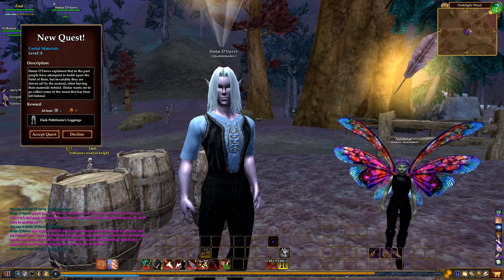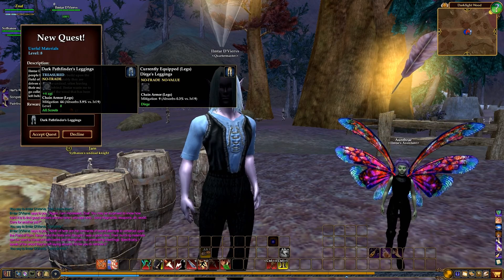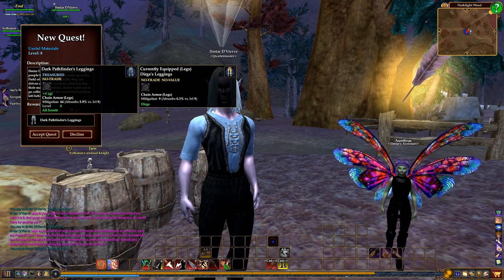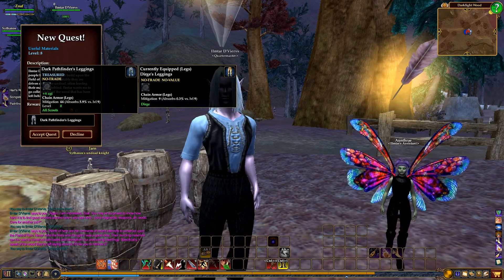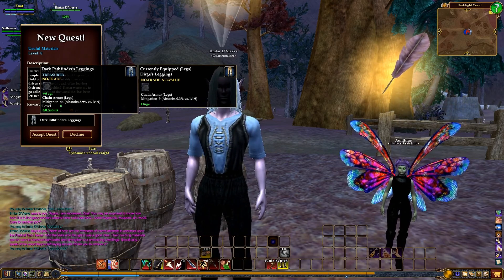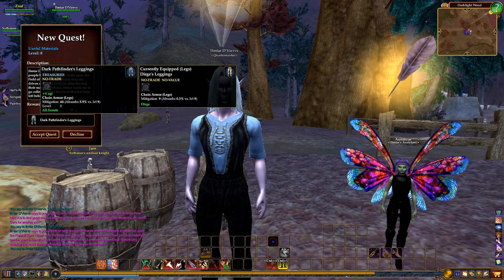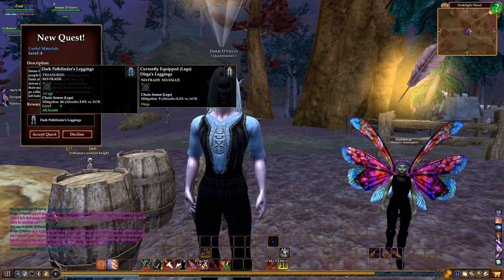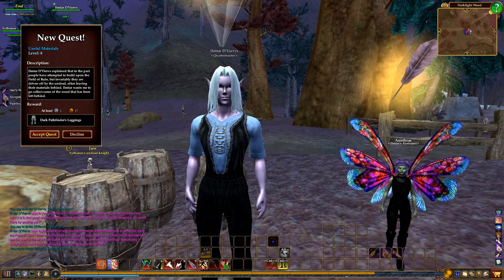Useful materials, level eight — you get at least two silver 17 copper, plus a new pair of pants: dark pathfinder leggings, treasure, no trade, six agility, chain armor legs, mitigation 45, level eight, and for all scouts. Depending on the class you're playing, you'll get a different reward. In the old days they used to show you all the rewards this quest would give you in this little bar down here and you'd have to pick the one you wanted, which meant people could pick ones they couldn't necessarily use on that character but maybe on a different alt. They kind of did away with that, so now you only get the quest reward appropriate to the character you're playing, which is a little bit better but kind of unfortunate for those who wanted to tweak out a pre-existing character.